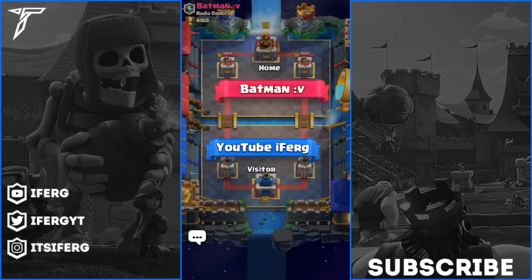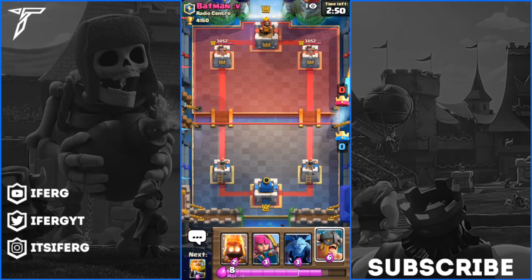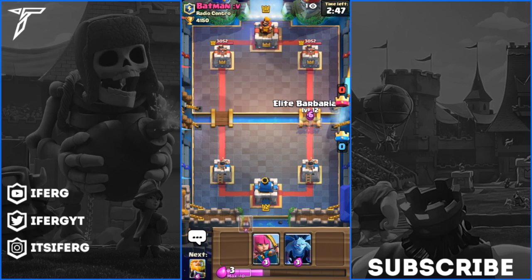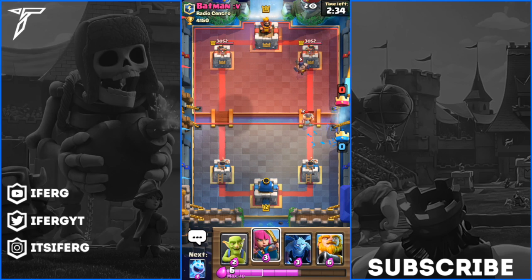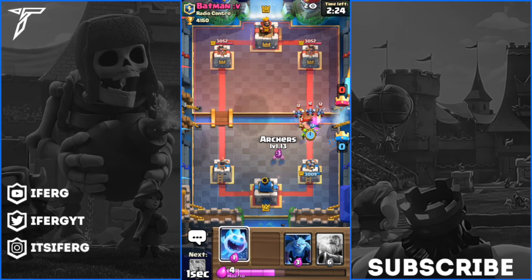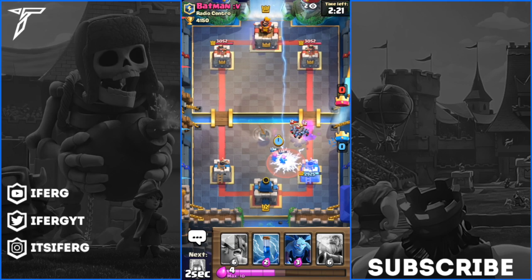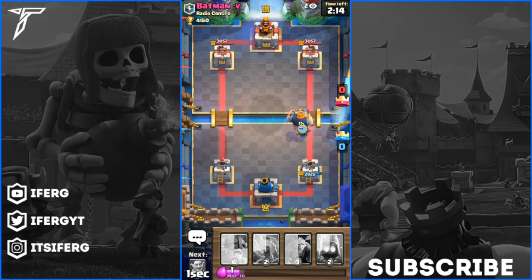Game number two is against another level 11. Hopefully our game does not glitch and we actually are able to play a full game. We have got Elite Barbs in our hand right now - if he does not have a counter for these he is absolutely screwed. Oh he has the Executioner - we put it on the same side unfortunately. He has Elite Barbarians as well. He's going to drop those Elite Barbarians down - I don't think I'm going to counter this, I'm just going to wait for the Executioner to come down. The Executioner goes ahead and dies - we got one Archer alive, so I'm going to put a Royal Giant in front of this one Archer.